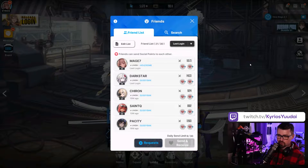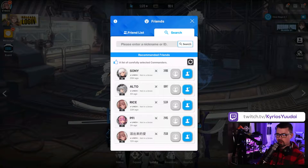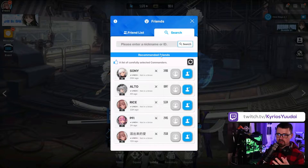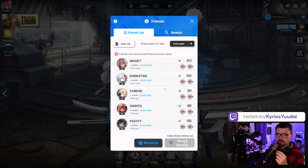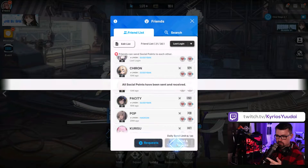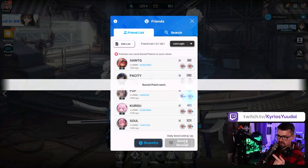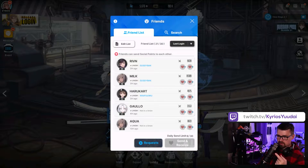Something I didn't know day one and kind of found out day two is you really need to fill your friends list. I'm still trying to get to 30 and you just need to fill it immediately — go search people and just start randomly inviting. If they don't accept within an hour or two, drop them, find more people, jump into any of the discords. Links are down below. It's very important that you send and receive social points every single day.